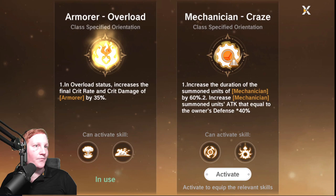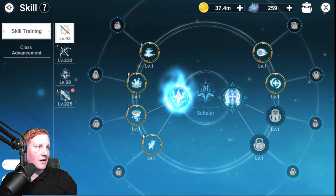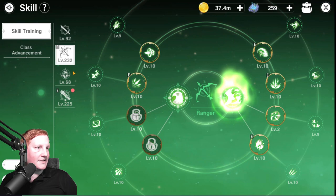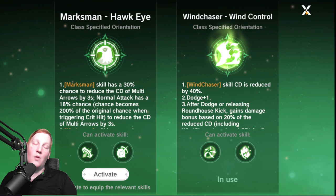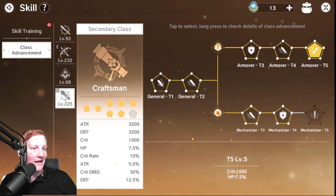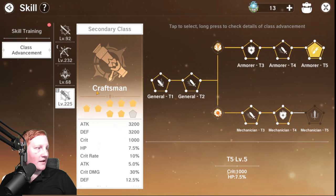I know a lot of people are going to be a little bit up in arms about it, because some people believe that the execute damage from Berserker is one of the highest DPS possible — which it is during that break window. And there are some Marksman players who think it has really high damage, which it does. But when you look at the actual pure numbers that Judge and Armor put up, as well as their class advancements, Armor has 10% crit rate, 30% crit damage, and 1000 crit. Not to mention, after you use Nether Fire with Overload, you get 50% crit damage.